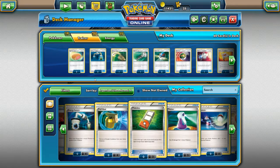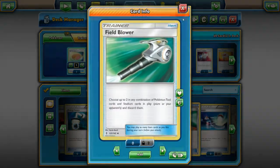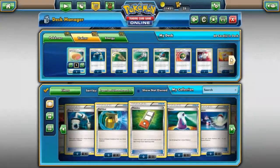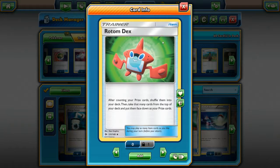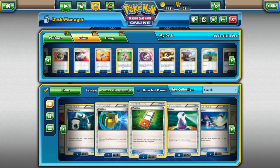For the trainers, we don't seem to be getting anything too spectacular. We get Big Malasada, Energy Switch, Escape Rope, Field Blower, Great Balls, Nest Ball, a Pokémon Catcher. Oh, we got a lot more — Rescue Stretcher, a Rotom Dex. That has to be one of the most useless cards you can get. Why is that here? Timer Ball, Ultra Ball. We get all the Poké Balls, except for the regular one I guess.